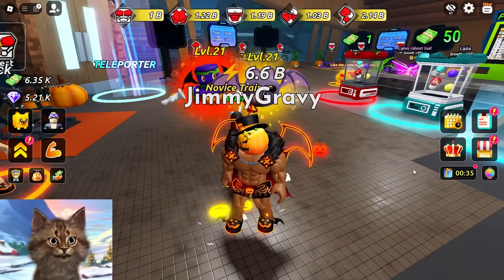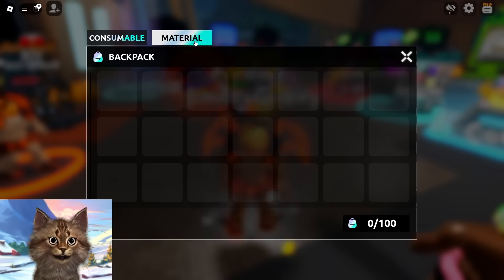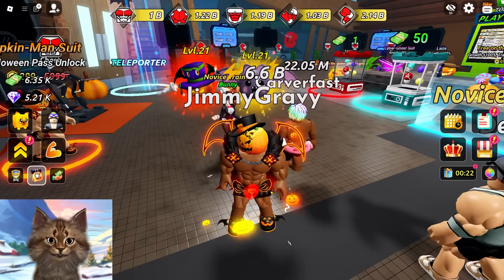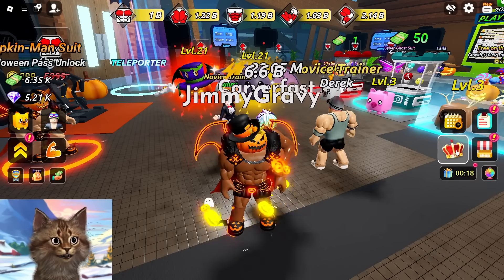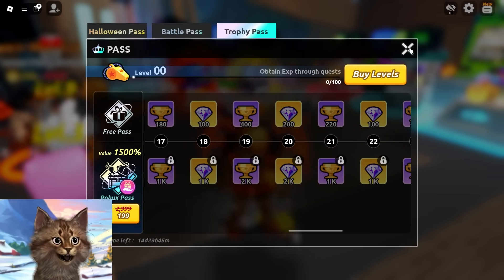Wait, did I mess up something? Was I supposed to use candy on this or something? Wait guys, I think I messed up. I got candy but what was candy used for? I think it was supposed to be for the battle pass but since I bought everything I don't need to use it. Oh well.